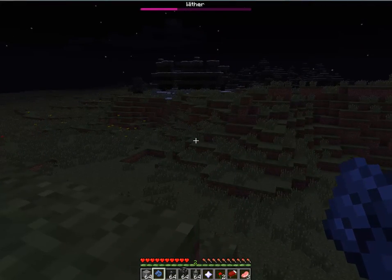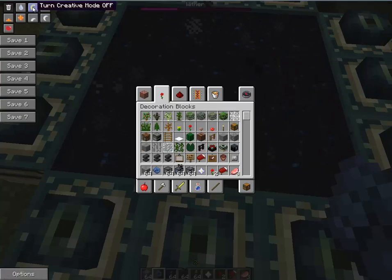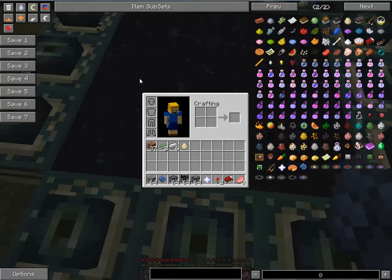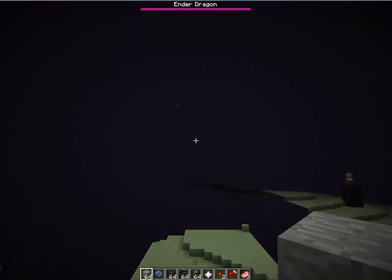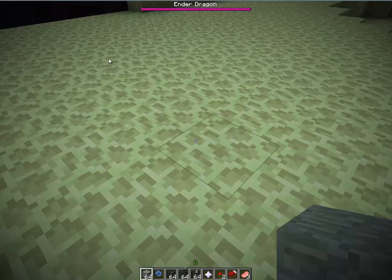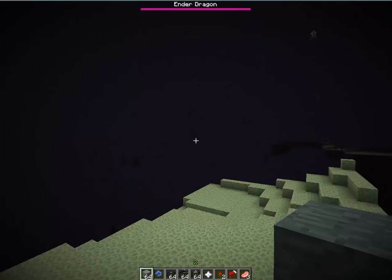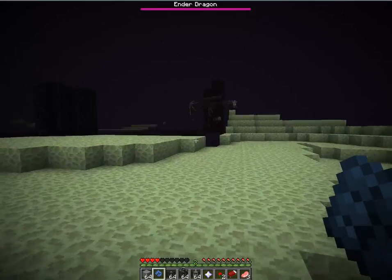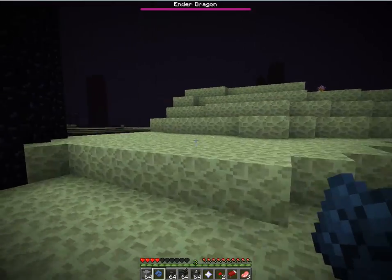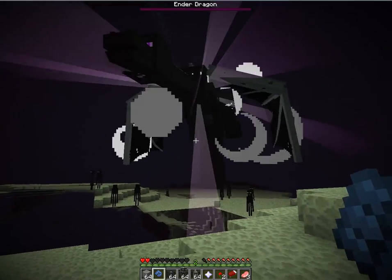I'm not sure about the ender dragon, so let's go find out. Here is my end portal — I'm gonna get into survival. First I'll be in creative, and now let's go fight him. Let's find my dragon. I need to get out of peaceful and get into survival and wait for him.